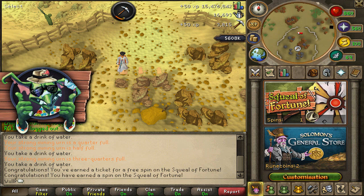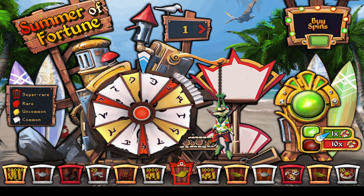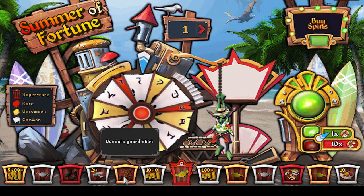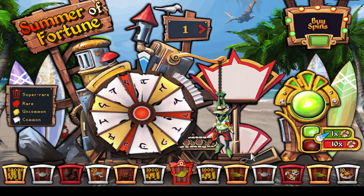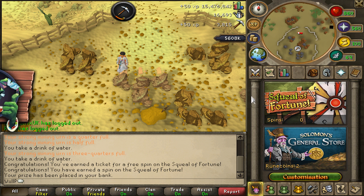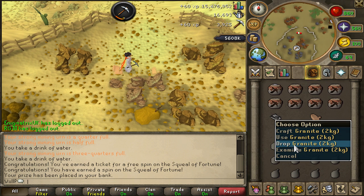I just earned a free spin ticket so let's use this Squeal of Fortune. What can I win? Shock fists — I'd really like a pair of those. Huge XP lamp — I like that. Dragon ceremonial boots — not too fussed about those. Oh, not too bad! I think I've got the full Queen's Guard set — that's awesome, I'll go and have a look at that later.